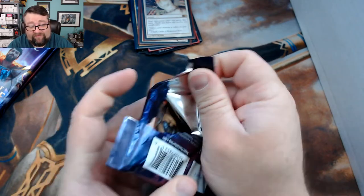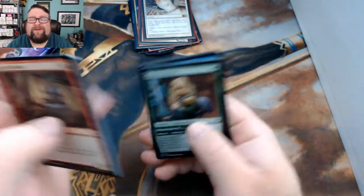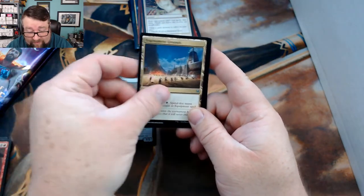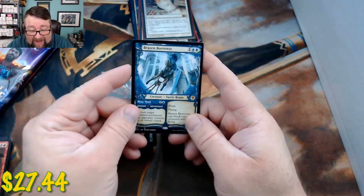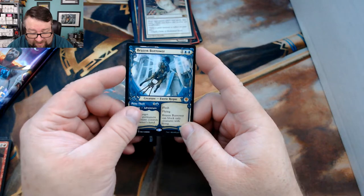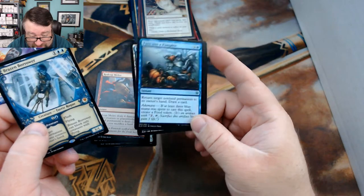Congratulations Adam, let's see what you got in your packs and if we can continue the luck from last month. We got a Flax and Intruder, Tournament Grounds, Red Cat Melee, and then — winner winner chicken dinner — a full art Brazen Borrower!